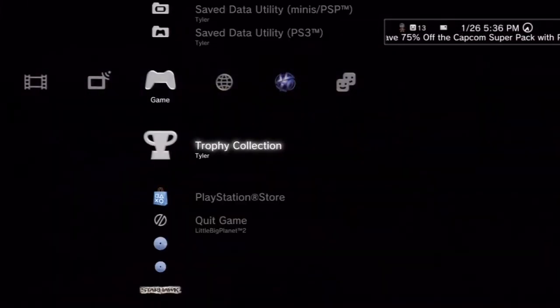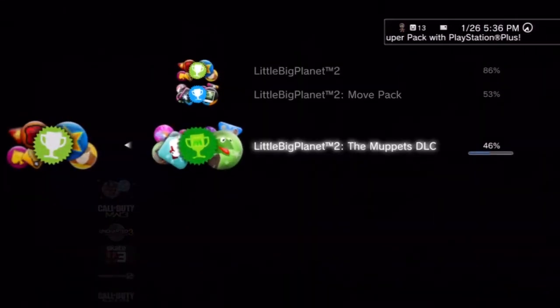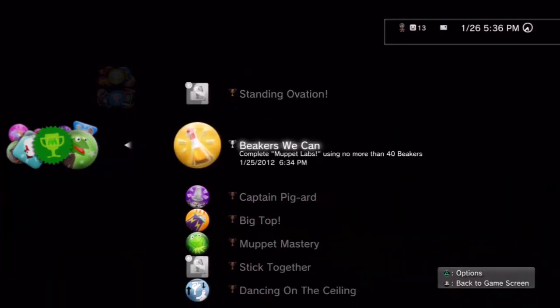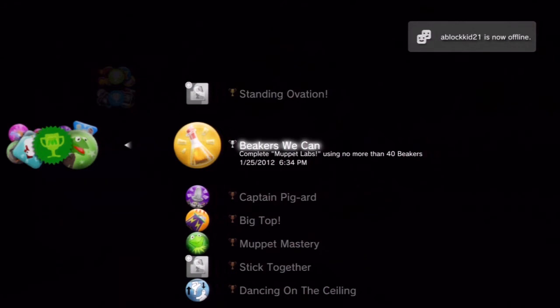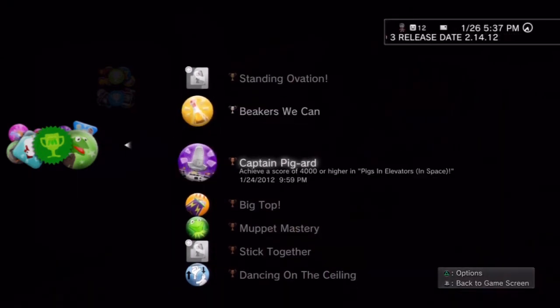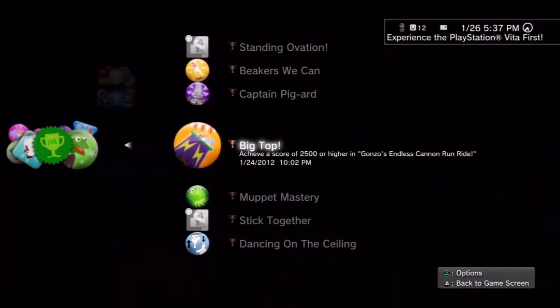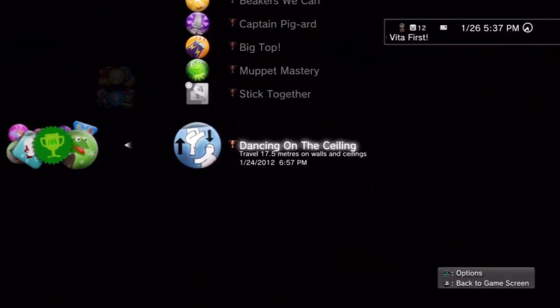Now there are trophies — two, which is seven I think. Ace all five, complete the Muppets pack using no more than 40 beakers. I've been trying to get that one but I didn't realize I already got it. I guess that one is pretty easy. Achieve a score of 4,000 or higher, achieve a score of 250. So these trophies are fairly easy to get, not that difficult. Should not be that hard to get.